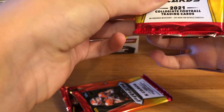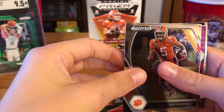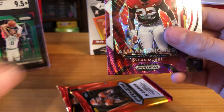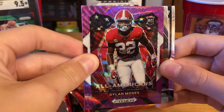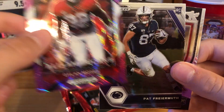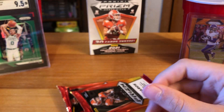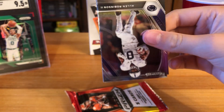Third pack of Prism Draft Picks — and this is the pack with our purple wave! We've got Tee Higgins, Ronald Jones, Dylan Moses All-Americans, and a purple wave — it's a nice looking card, sorry if you can hear my dog in the background. Also Freyr Muth and a Crusade of Justin Fields.